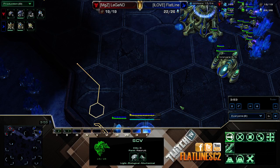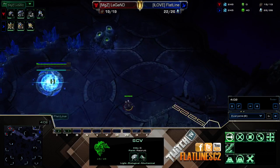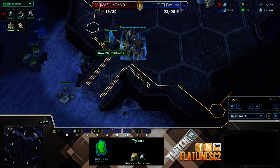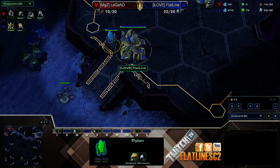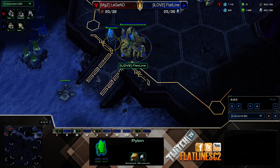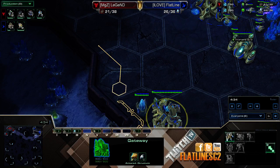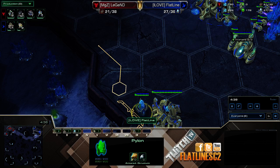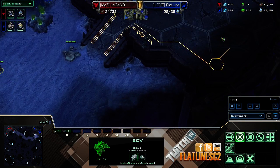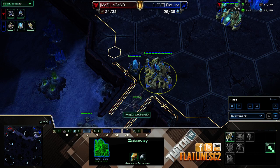Now, there are a couple of builds that Nexus first is pretty weak against — one of them is the Gas first into Hellion build. That's why I'm walling off like this. If you ever watch me play, I don't really go Nexus first on Whirlwind. Even though it's a four-player map, the difference is the ramp — the ramp at the natural, you can't really wall off. Here you can wall off. I like to wall off against Terran with two pylons and a gateway. A 5-3-0 Hellion run-by can't really happen because he's blocked out.